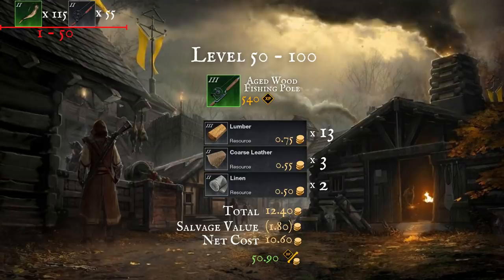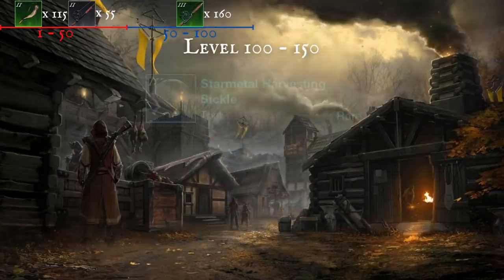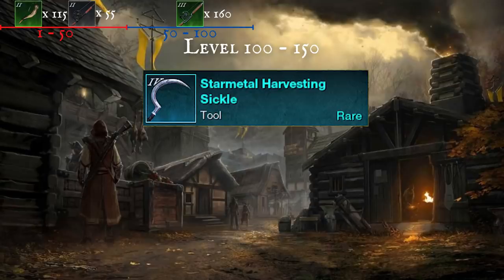You need 86,250 experience to get to level 100, so you'll need to craft 160 aged fishing poles. At level 100 you can now craft star metal tools, which if your server isn't fully developed yet can still sell for decent gold. The cost to craft these varies between 50 to 75 gold each, so it offers pretty bad experience per gold coin spent, but if you can afford it and there's still demand on your server, you can maybe craft 5 to 10 of these and see if you get lucky.